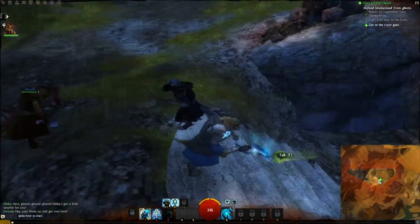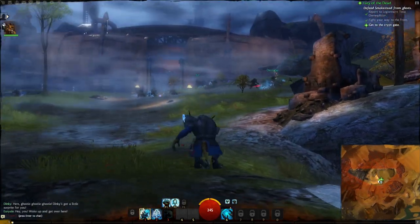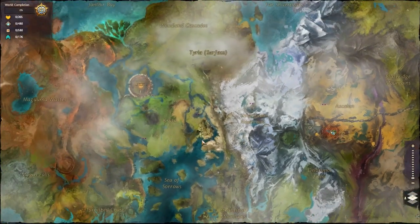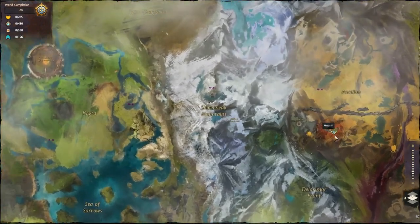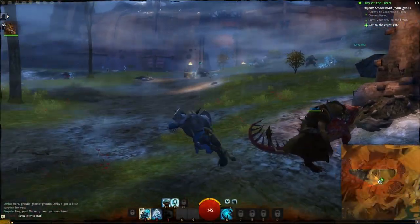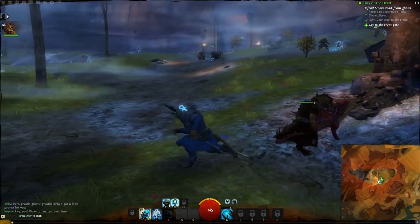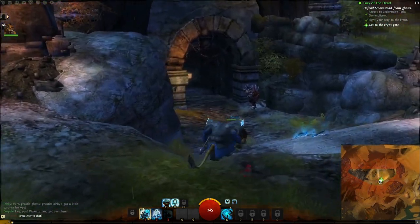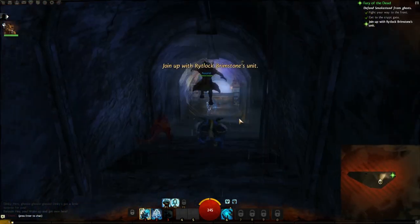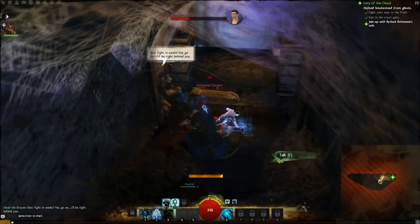As for whether this starting area is part of the main world or a separate map — we're actually in the real world right now. If you open the map you can zoom out and see the entire map. However, because this is the starting scene we're sort of instanced into this area and can't get out for now. After the intro we'll be able to walk around freely.